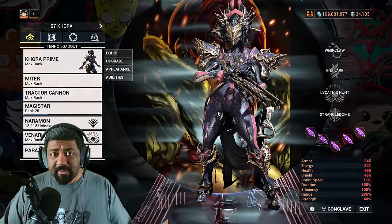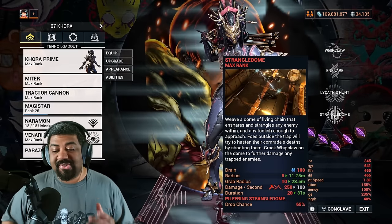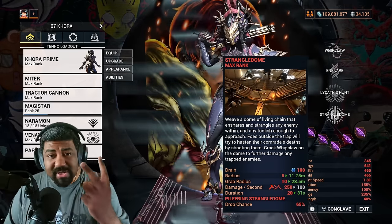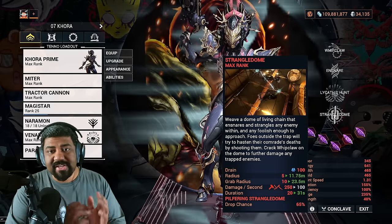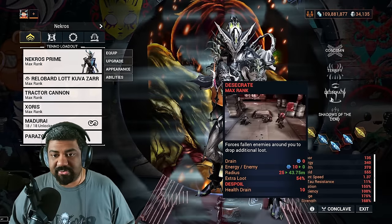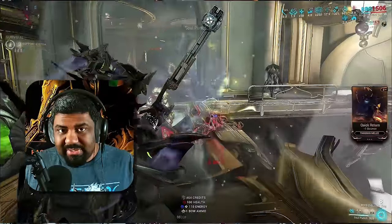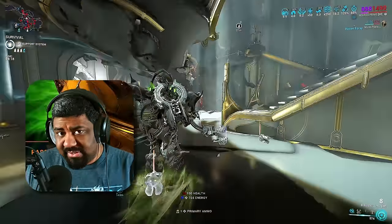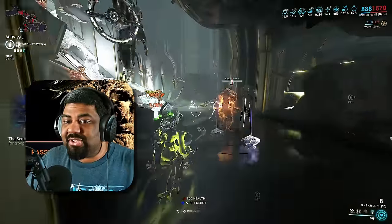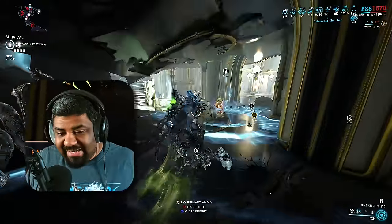For resource farming, the best Warframe is Khora. With her fourth ability and the Pilfering Strangle Dome augment, you get a 65% drop chance affecting every enemy captured within the Strangle Dome, and you can have two instances running simultaneously. As long as enemies are captured and you kill them, they get that 65% bonus drop chance. Compare this to Nekros, who gives a 54% drop chance but has a two-second delay and only desecrates three enemies per second.